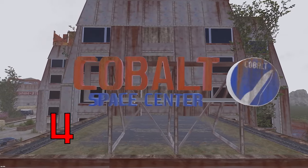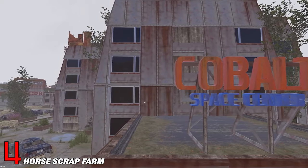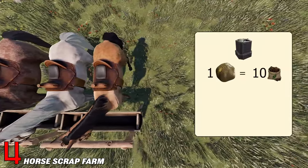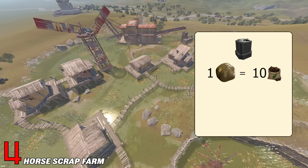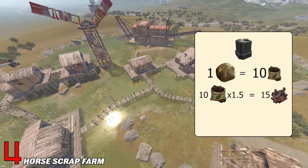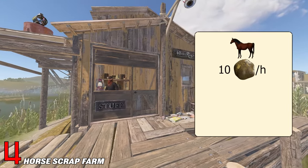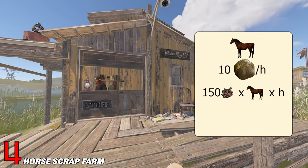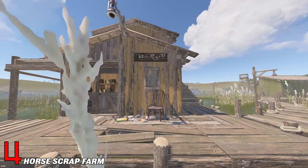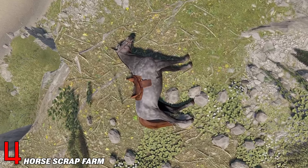The fourth one isn't really a life hack, but it's a strategy I've tried out the past few wipes and it's been absolutely amazing. Horses in this game can poop. You can put that poop in a composter to get 10 fertilizer. This fertilizer can be sold at bandit camp at a 2 to 3 scrap ratio, meaning you would get 15 scrap for just one horse poop. On average, a horse poops around 10 times each hour, so you can get 150 scrap per horse per hour. Multiply this by a bunch, and you now have your very own scrap generator. Don't forget to feed your horses though, because they might die — and dead horse equals no poop.